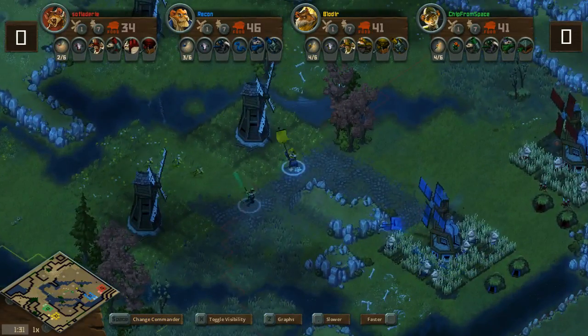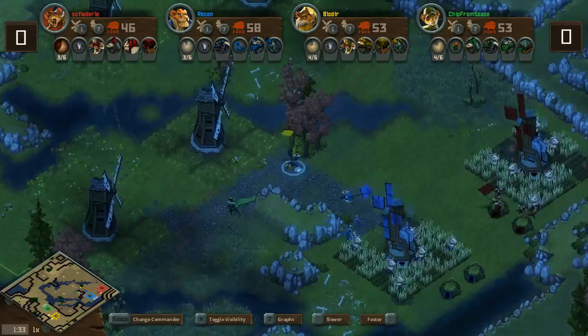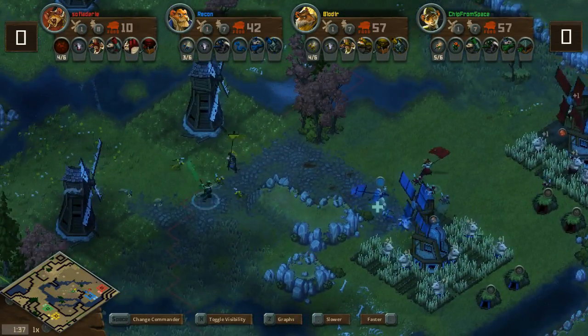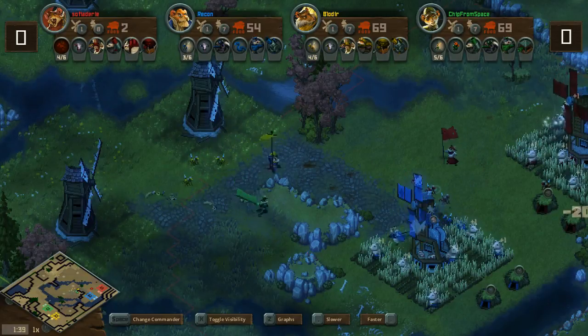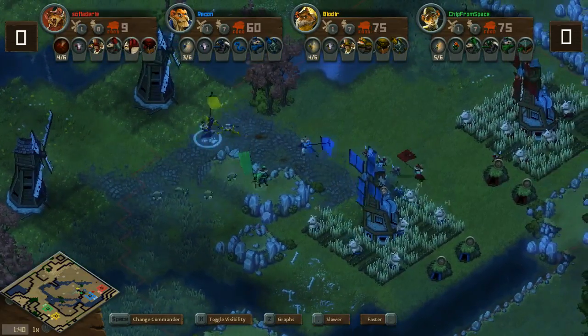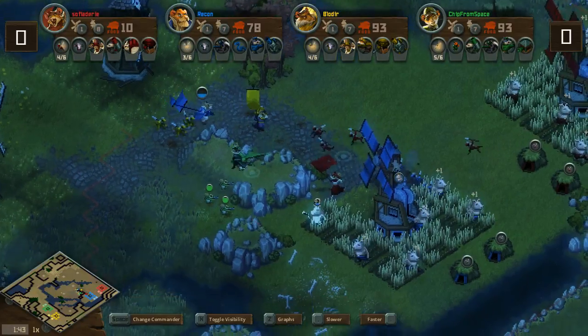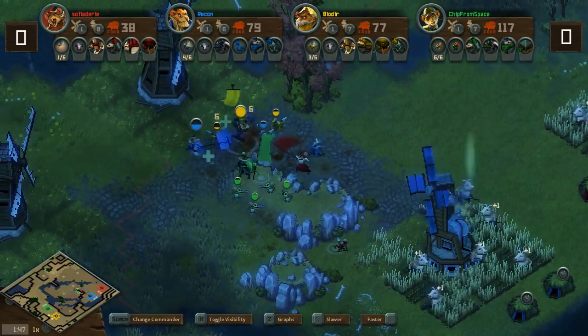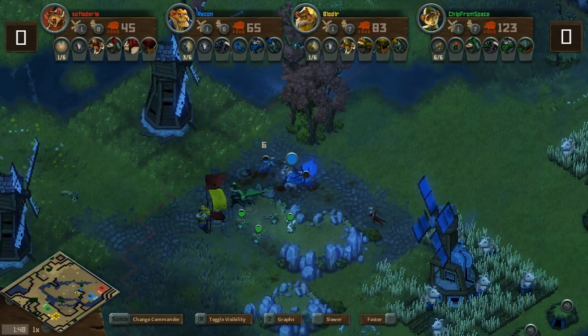It looks like we're going to see our first move right here. Blow Deer and Chip from Space are going to go for that early lizard aggression, but Recon has already built his own lizards and so has Sophia — both here to defend at the ready. The first attack comes from the squirrels, trying to focus down the farm. One farm is going to be taken away as Sophia loses a lot of her lizards.